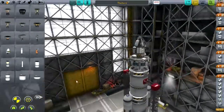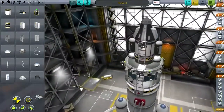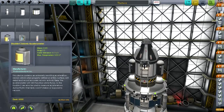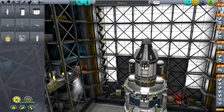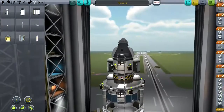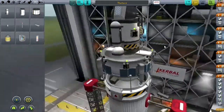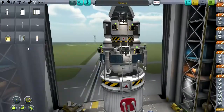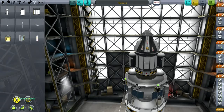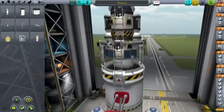We've got some science on there. Because this didn't have the science I had before and I didn't save that other one, I need to slap some more on. A seismic sensor — I guess we're going to need at least one of those if we're going to actually make the landing on Gilly. Just one ladder. And then two barometers should be fine. Okay, I think we're fully kitted out here.